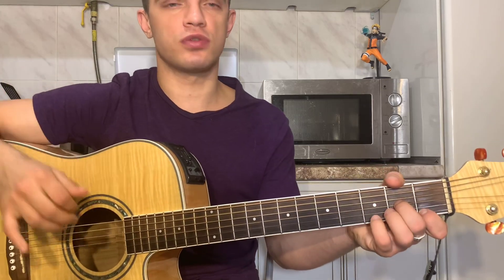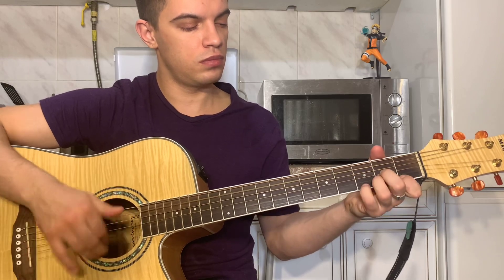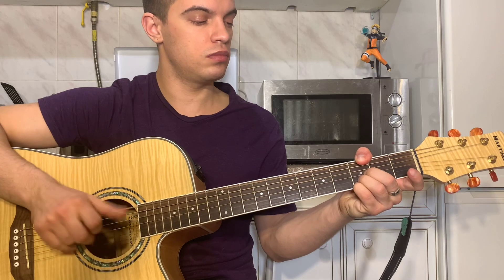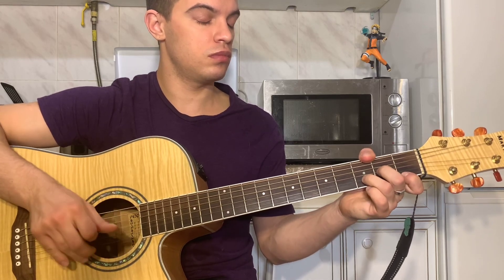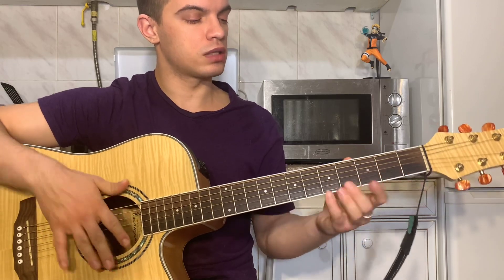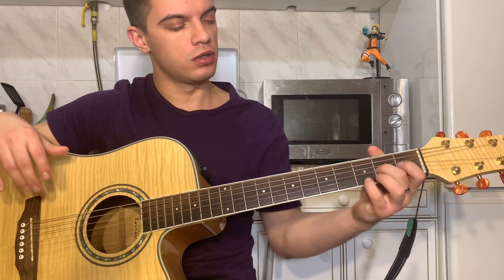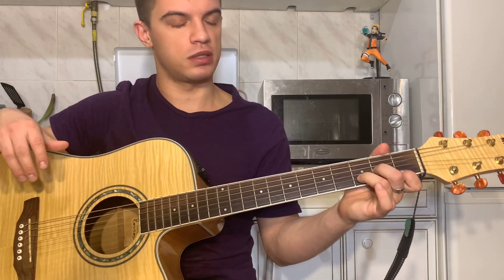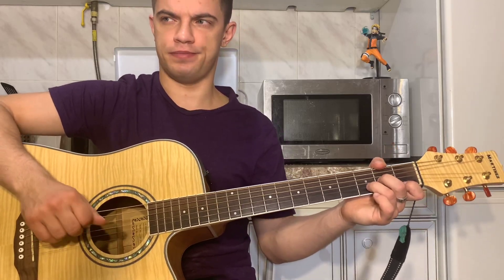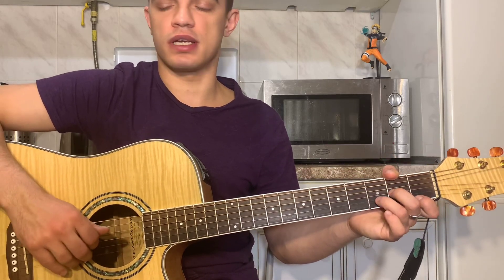И потом сразу Dm. Кстати, я думал, что лучше мизинцем тут перескакивать. Наверное, всё-таки лучше вот так Dm двигать, вот так зажимать. Это нюансы — когда потренируетесь, сами поймёте. То есть, как вам удобнее. Давайте медленно попробуем все четыре аккорда сыграть.